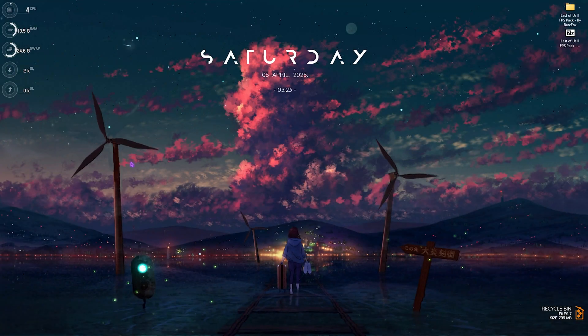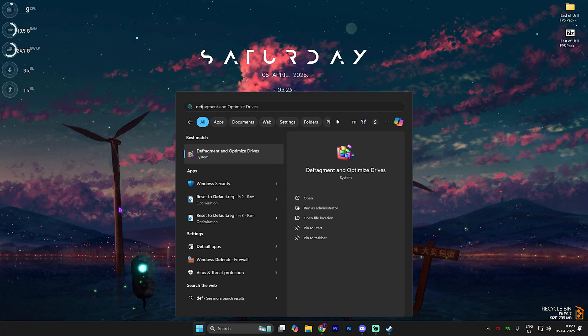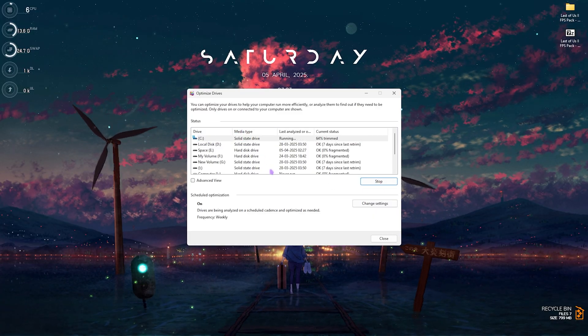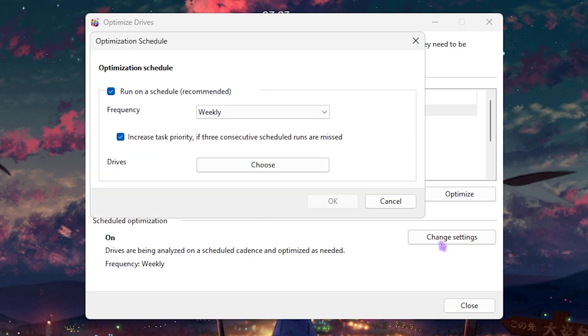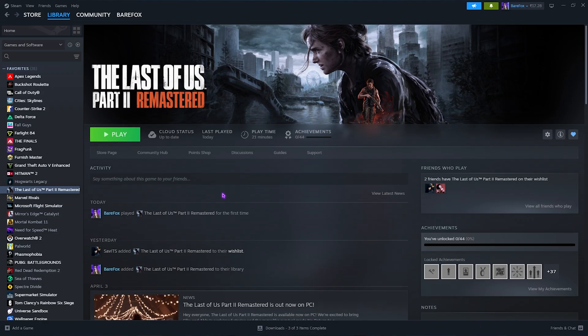Next step is defragmenting your disk drives. Search for Defragment and Optimize Your Drives, locate your Local Disk C, and click Optimize. If it's an SSD it will trim it; if it's an HDD it will defragment it. Either way, it creates more storage and optimizes disk performance — helping fix micro-stutters and black screen issues. Then click Change Settings, enable Run on a Schedule, set it to Weekly, click OK, and close.